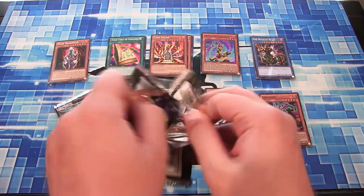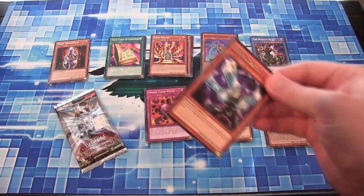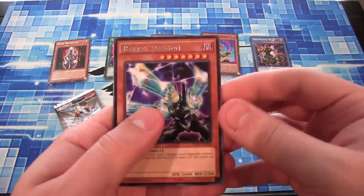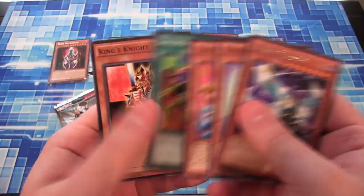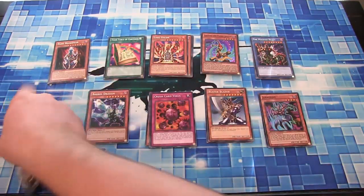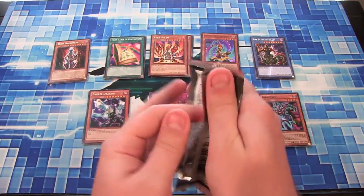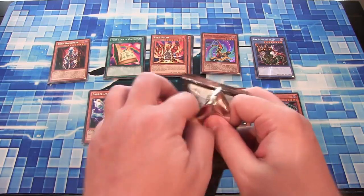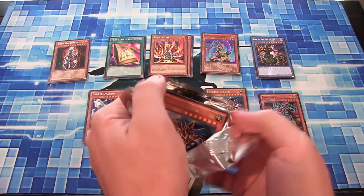I still wish they would have had the Arcana Dark Magician though. That's a bummer that they didn't go with that — that's a silly move on their part. Barrel Dragon, Kreebo — I still like that artwork. I hope we at least get that other Dark Magician one that we don't have yet, the one that was a promo for Japan. I like that artwork too. Maybe they'll do something to make up for it.